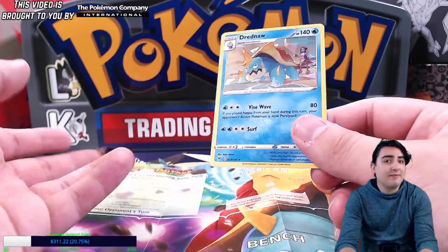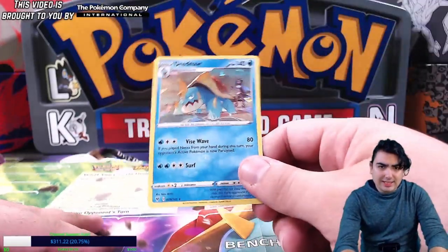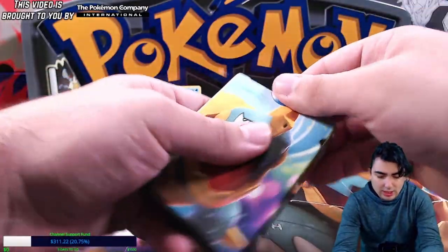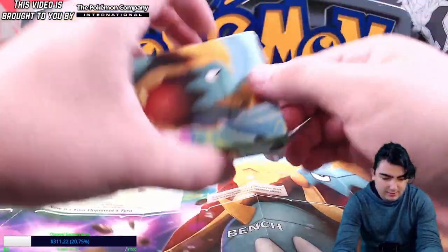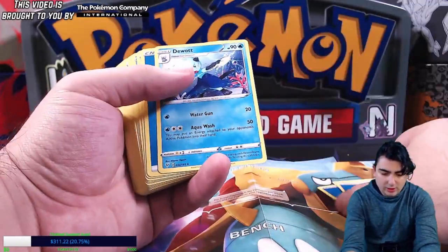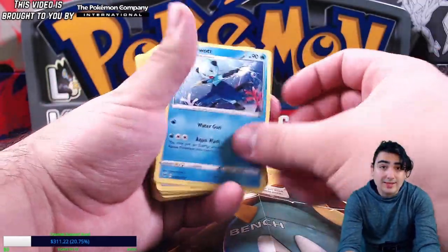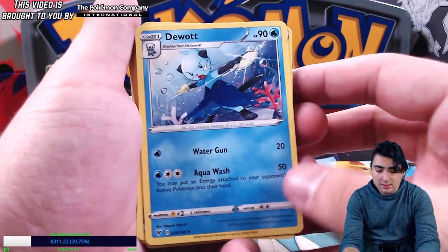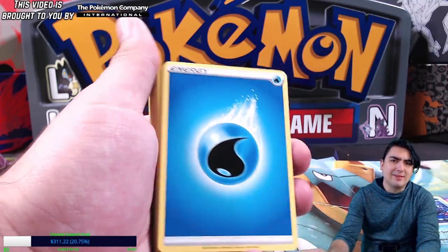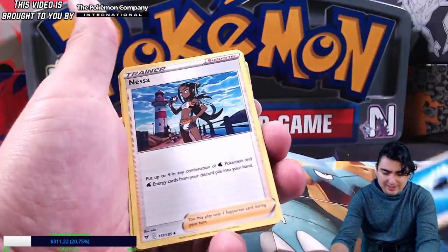We have stuff like Twin Energy and the Frost Slash from Sword Shield base, so you're able to get this thing powered up pretty quickly. You do get some water energy here. I'm guessing you also get the Samurott line as well — that's awesome. The Oshawott line was my favorite starter out of Gen 5, so it's really cool to see it make a comeback.